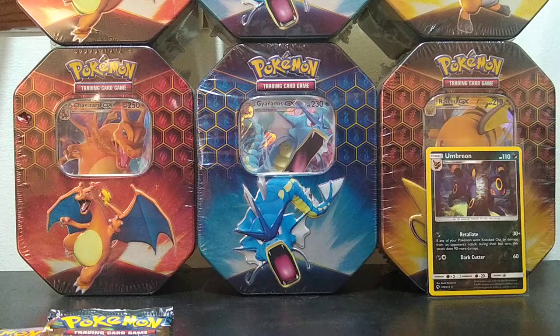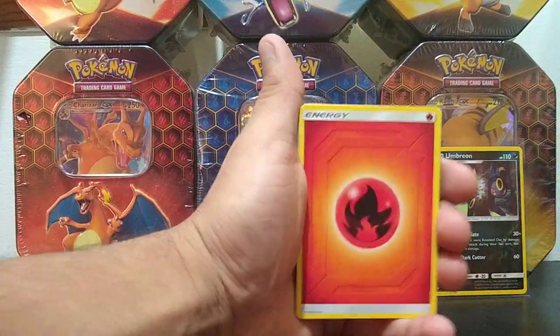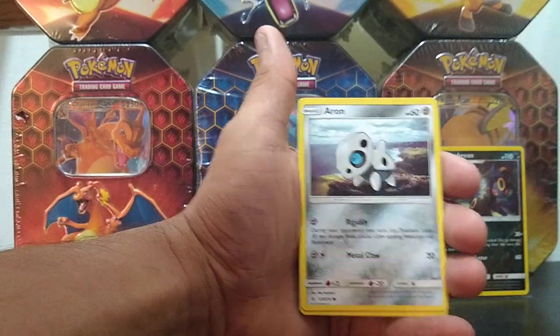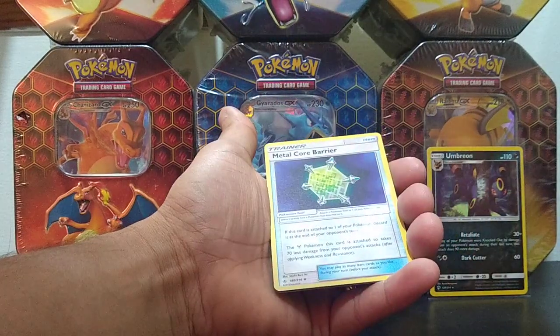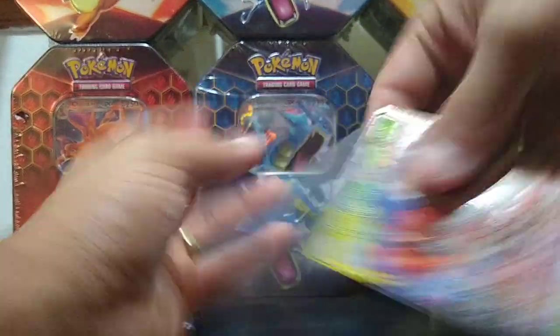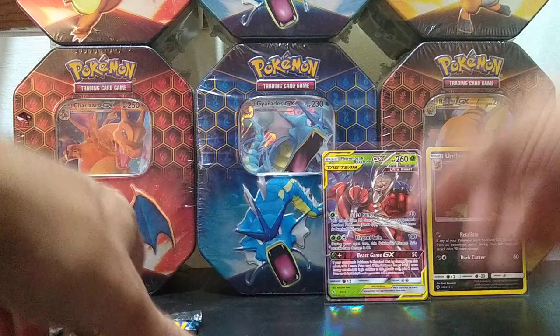Let's go ahead and start this Unbroken Bonds pack. Let's see if we can pull a rescue card. I think I see a fire energy back there — or turtle, Haunter, Squirtle, Tentacool, Arcanine, Gastly, Gastly. Metal Core Barrier is our reverse, which is an uncommon. And our last card — look at that — a Froslass and Buzzwole GX tag team! That's a hard card to get. Nice pull — I think I have this card but I'm not 100% sure.